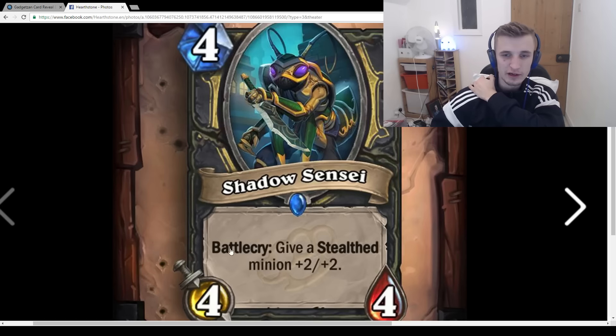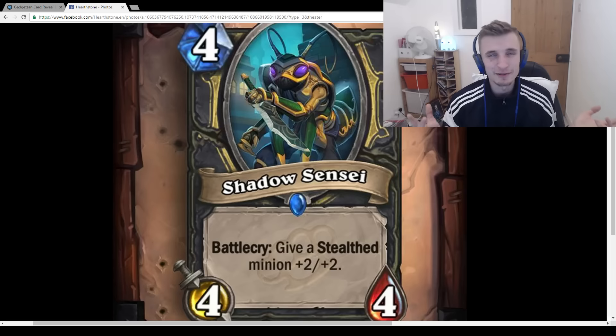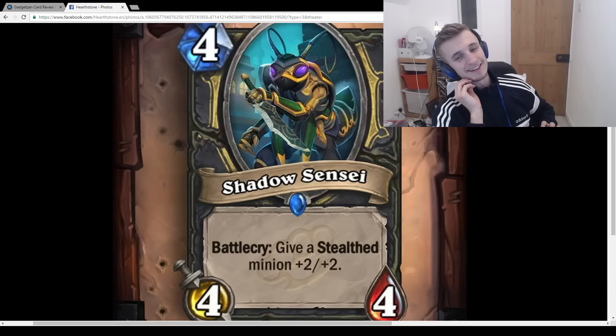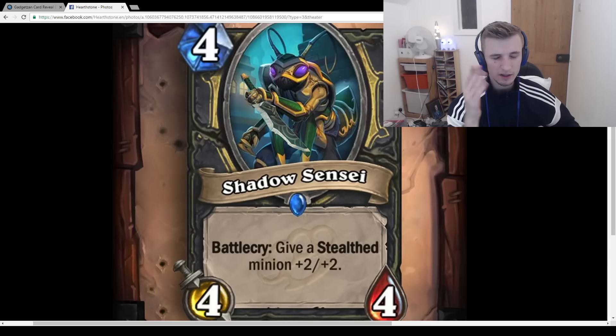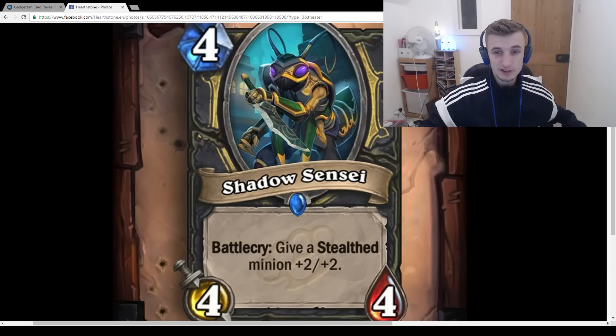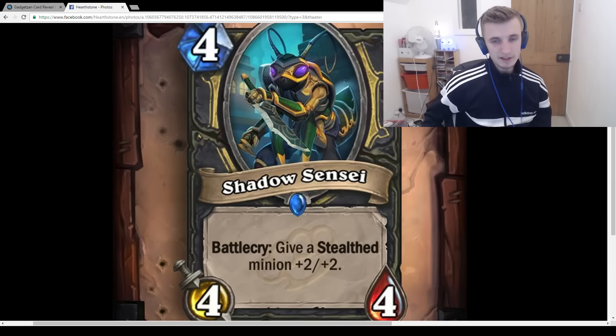Shadow Sensei: 4-mana 4/4, Battlecry: Give a Stealth minion +2/+2. It's like 4-mana 4/4, give a minion +2/+2 — really good, but you have to have a Stealth minion. In the ideal world you play the 3-mana 5/1 with Stealth and then this the turn after for a 7/3. There's also the neutral 3-mana 2/2 with Divine Shield and Stealth — play that turn 3, play this turn 4, and suddenly you have a 4/4 with Divine Shield, which is really powerful.